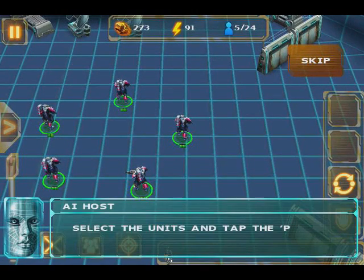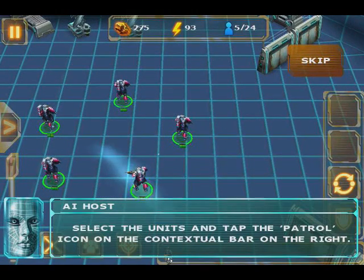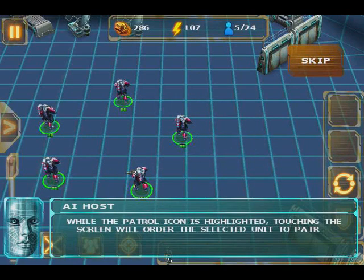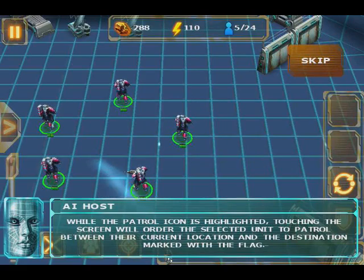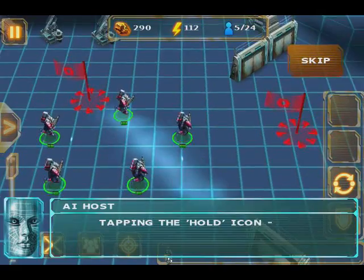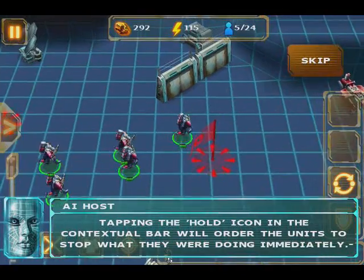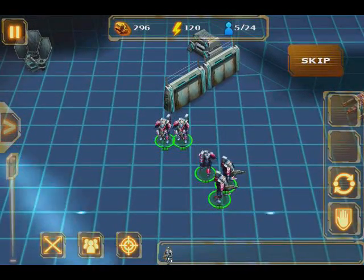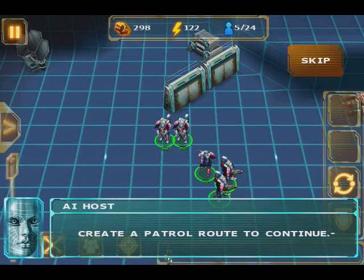You can set a patrol route for a unit. Select the units and tap the patrol icon on the contextual bar on the right. While the patrol icon is highlighted, touching the screen will order the selected unit to patrol between the designated points. Tapping the hold icon in the contextual bar will order the units to stop immediately. Create a patrol route to continue.